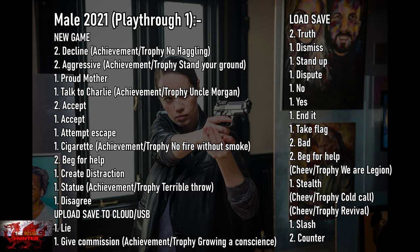On to male 2021 — a quick note here: if like me you've had issues with uploading to cloud and you're not able to load it up, follow the guide as normal. When you light and give commission, the truth option obviously won't appear, so you'll need to go from dismiss down. Because there was no truth option to pick, you'll miss the 'We Are Lesion' achievement. After this playthrough, do another partial playthrough until you get to 'We Are Lesion' and then move on to the next one.